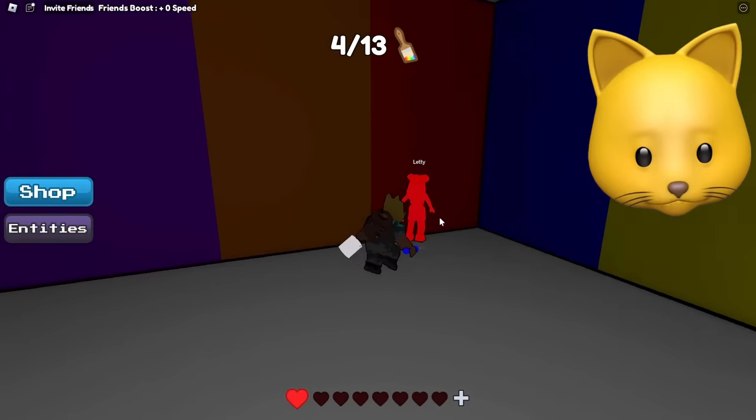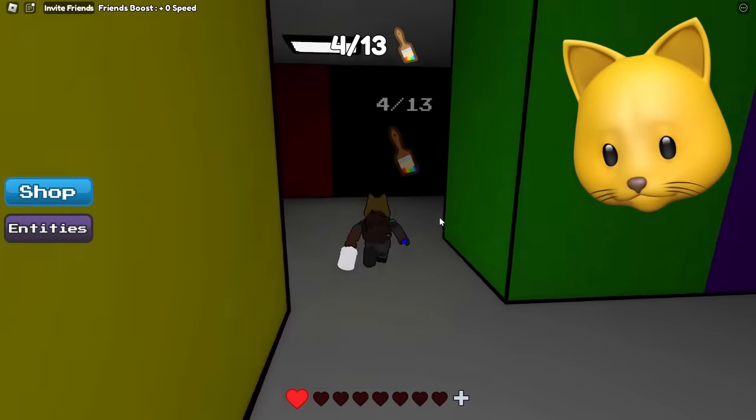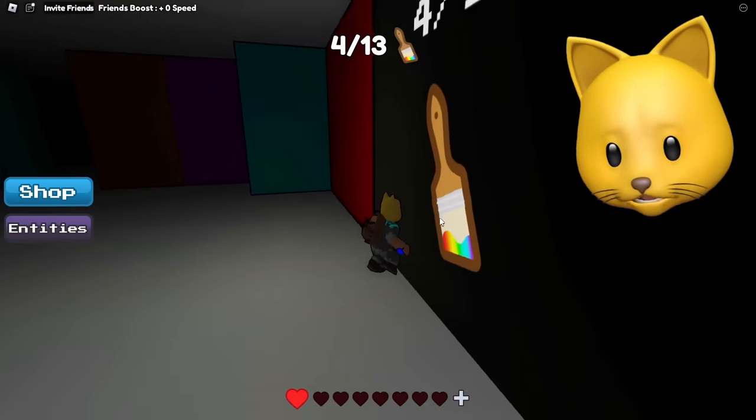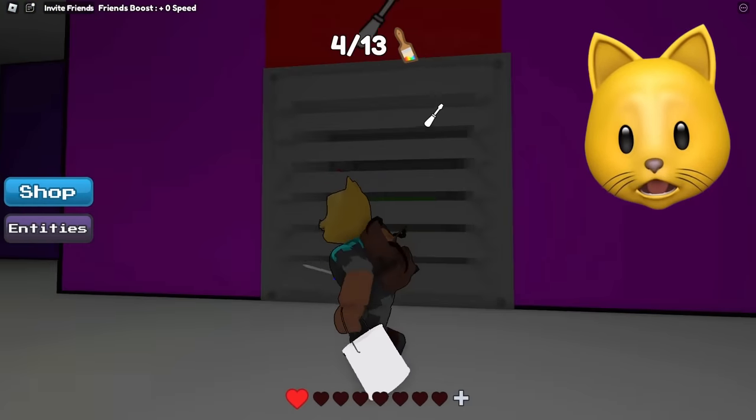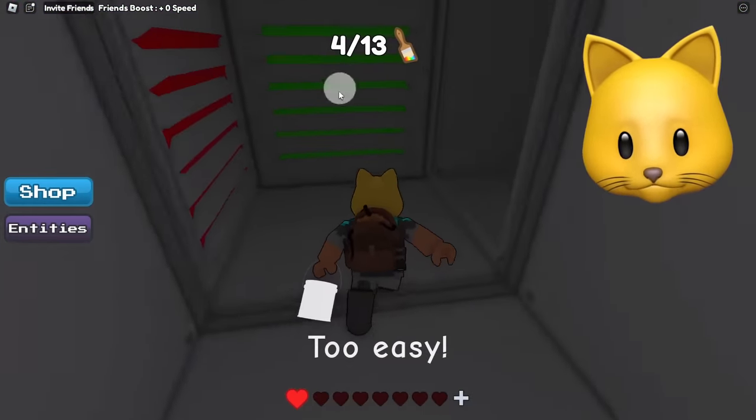Pink, what are you doing? You're red. Four out of 13. Oh, this is the exit door. Wait, why did it get dark? Oh — vent! Found it. Let's go. Too easy? What do you mean too easy? What does that mean?